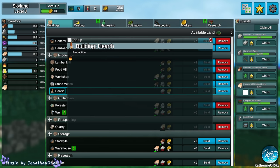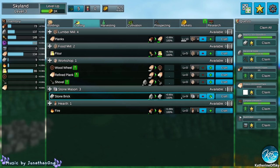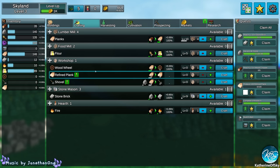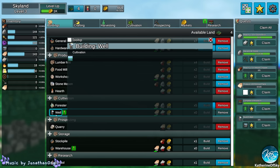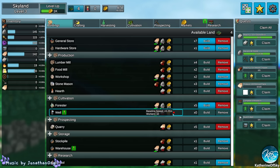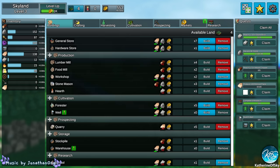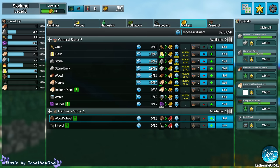Hearth makes fire out of logs. Stone bricks we have. Wood wheels, planks, refined planks, and shovels — oh my god. We need more workshops, we need many workshops. The well is going to make more water for us — we need to dig down for a well. Stone bricks we are at 0.45 per second. I'll try to build the warehouse next so we can store more stuff. We have plenty of flour though — we need to sell some. We need more markets, really.